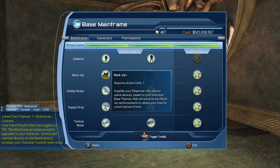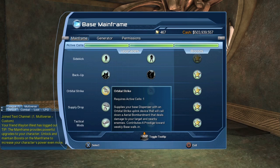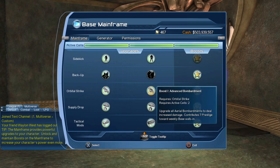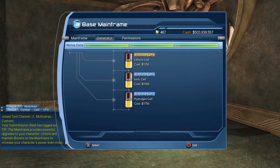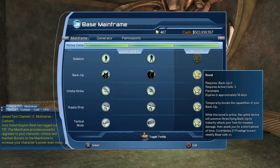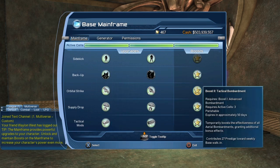So you have to purchase the backup 1, backup 2, and the boost. And the same for the orbital strike — you have to purchase orbital strike, boost 1, and boost 2. You also have to replace the cells in your generator: the lithium cell, the ionic cell, and the hydrogen cell. It's a bit convoluted, but basically you have to purchase and replace the cells, purchase the backup or the Enchmen in the mainframe, and purchase the orbital strikes.